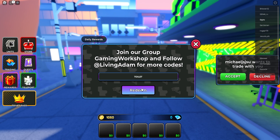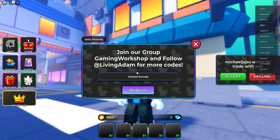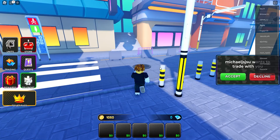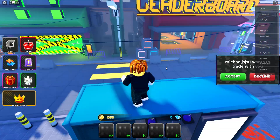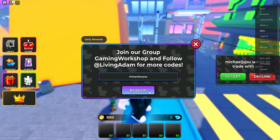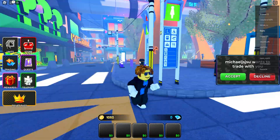Next up is the code TOILET — make sure to redeem it if you haven't. All these codes will make you super rich fast. I'm also going to show you one more secret code — do not share it because it's the most OP code out there. If you abuse it, the admins might ban my account — it happened before. The final code is PRIMERPERSONA. Claim successfully — these are all working codes.